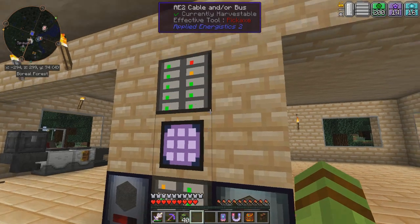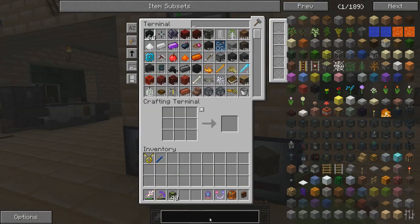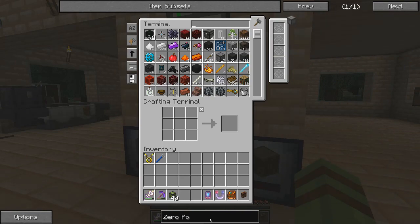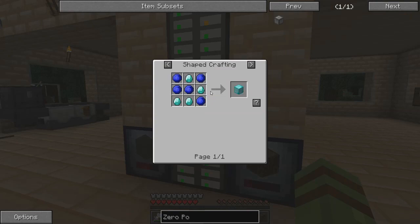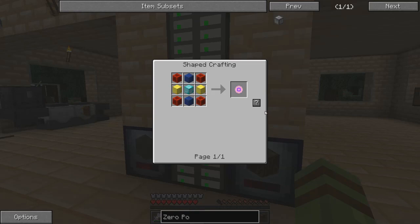Next, I want to show you guys my power generation. What I'm actually using for power is something called a Zero Point Extractor. This is from Quantum Flux — the same guy, Jotato, who writes Practicalities. This is an awesome little block. I'm absolutely in love with it. What it does is it creates power from — I guess you could say from the Aether. You know what I mean? It's like you're just creating power from thin air. And it's really, really nice. I think I want to make another four of these.